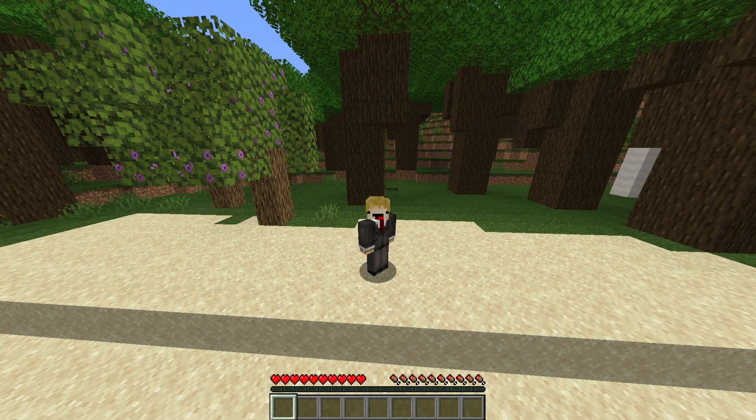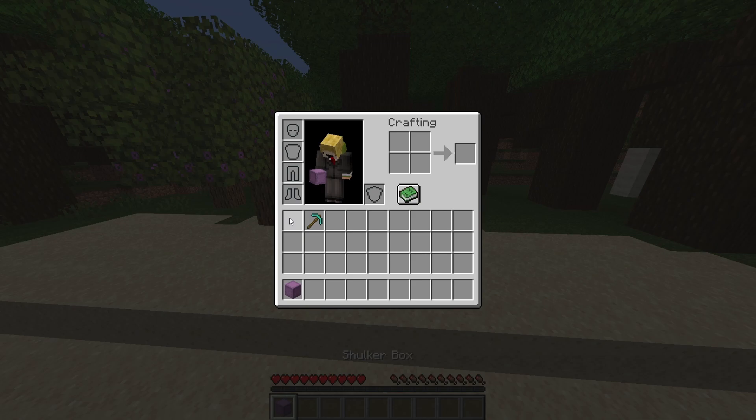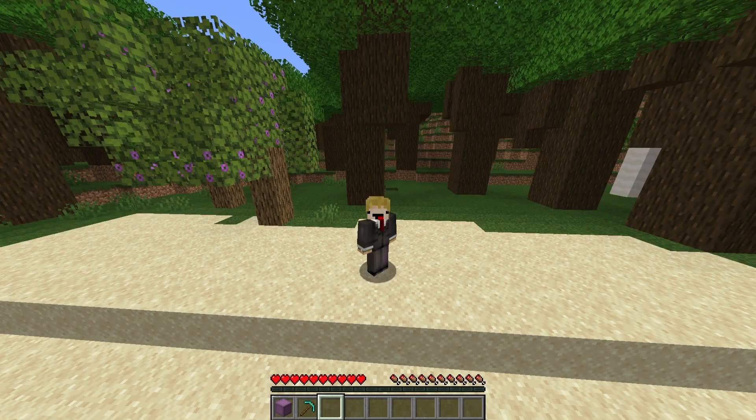Hello everybody, welcome back to the channel. It is once again that time of the year where a new version launches and I've got to cover each dupe that still works on it. Today we're discussing the shulker dupe. The shulker dupe is essentially the less overpowered older brother of the chest boat dupe. All you're gonna need is a mod, a shulker box, and a diamond pickaxe.